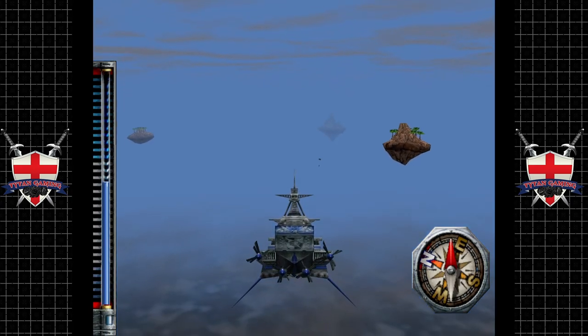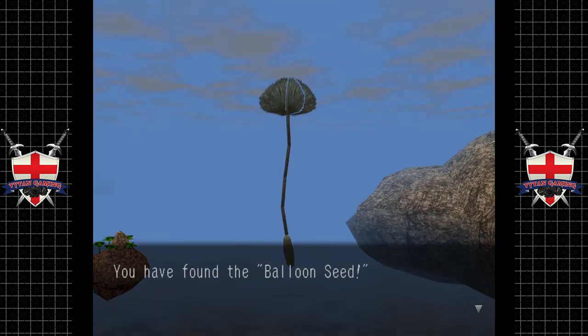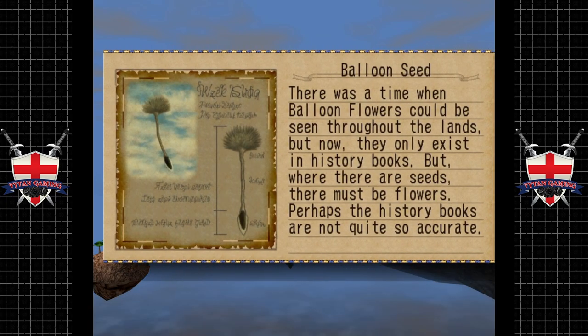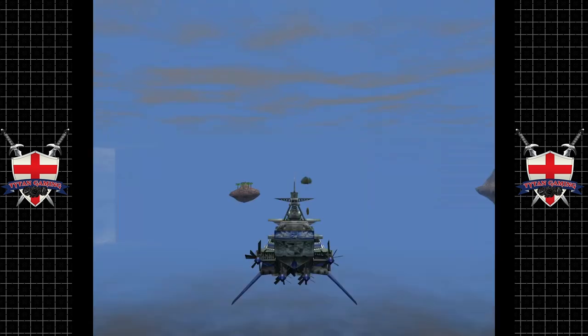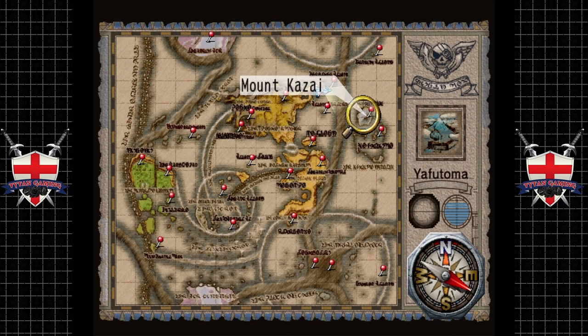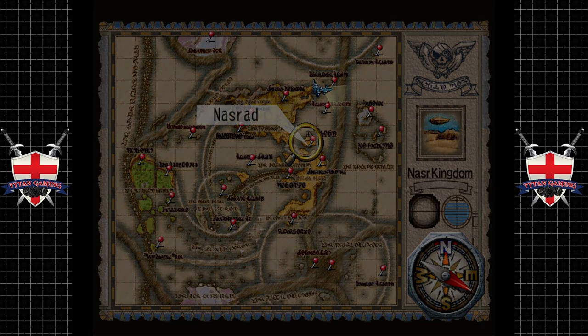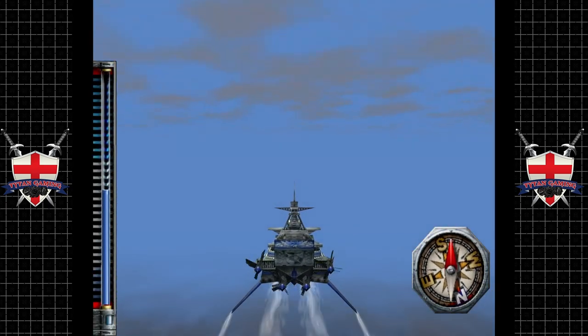Hey guys, welcome back to Skies of Arcadia. When we last left off we were wrapping up the last discoveries, and there we go — there's the balloon seed. I thought that one was going to take ages to find, and in a way it did, but luckily we managed to fast forward most of it. There was a time when balloon flowers could be seen throughout the lands, but now they only exist in history books. Where there are seeds there must be flowers — perhaps the history books are not quite so accurate. Let's go hand all of these in at Nasrad.